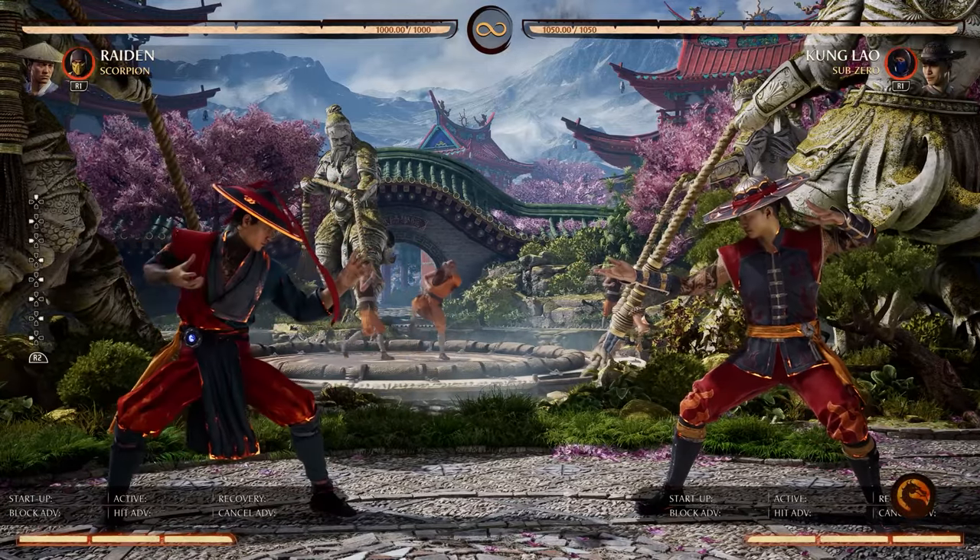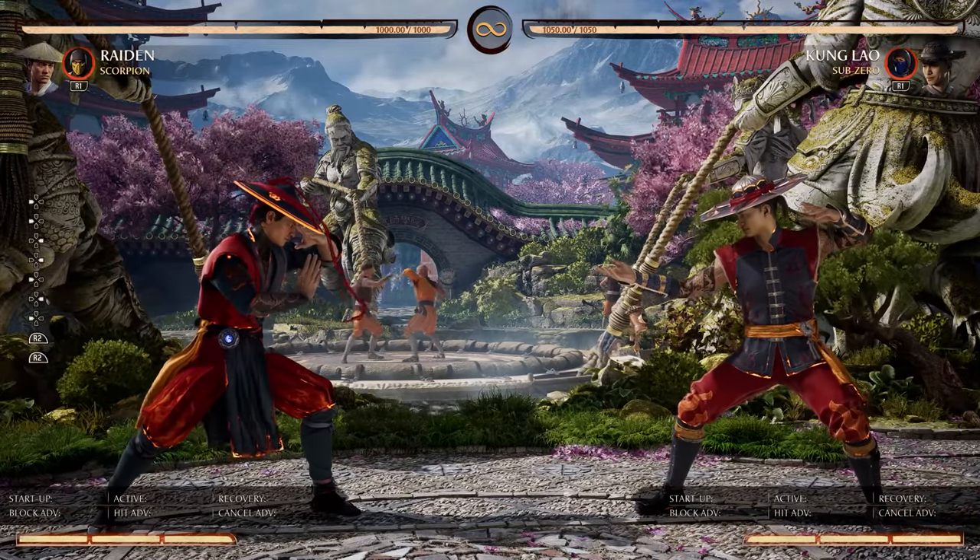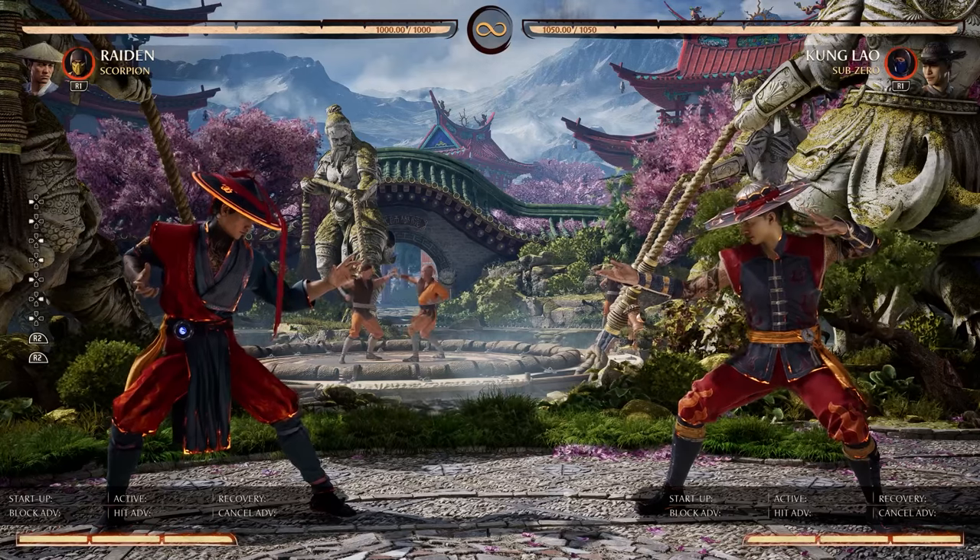Today I'm going to be showing you a combo for each string startup that Raiden has, and we're all going to do that with the cameo squad.